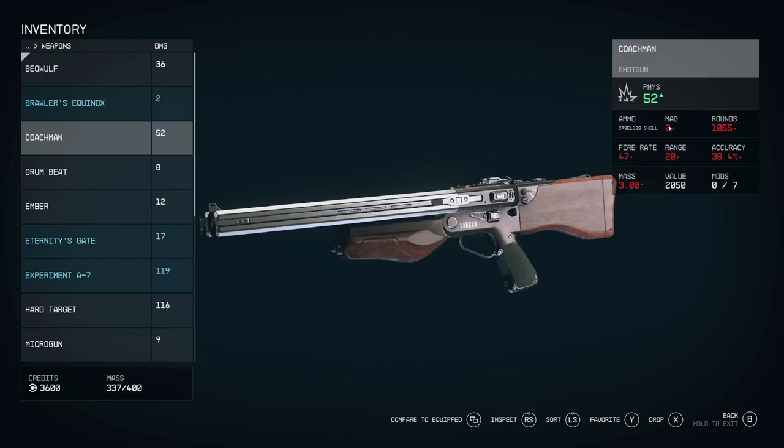You can also see how much ammunition is in the weapon and how many shots before you have to reload. In this case it's a double barrel shotgun, so it makes sense that you only have two shots. And then you can also see how many rounds of that particular ammo type you have in your inventory.